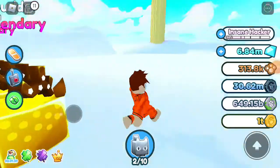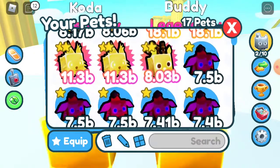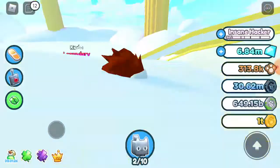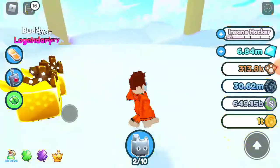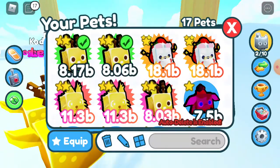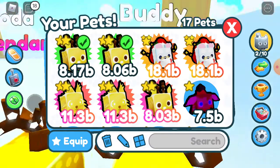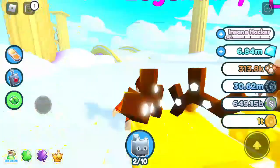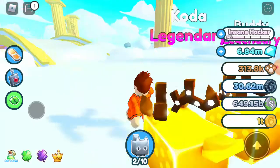Hey everyone, today I'll be teaching you one of those tricks in Pet Simulator. So yes, Santa Paws — we got these pets. I will be teaching you something that you guys never knew before. So it's a glitch in Pet Simulator and it's actually pretty cool. You need at least about 16 billion — like your 8 billion power pets, like 8.17 — so you need about 16 billion total power for this. It gives you a lot of gems easily.